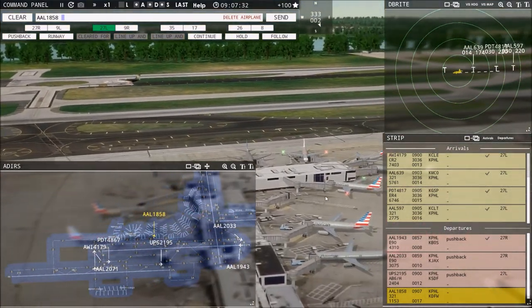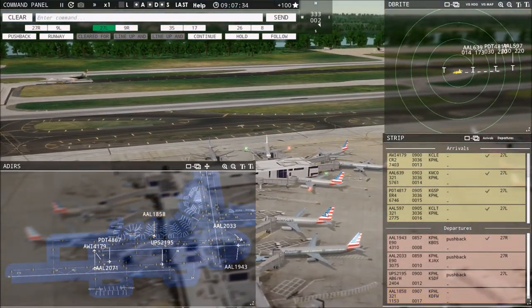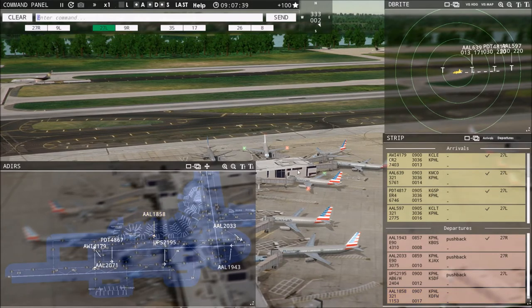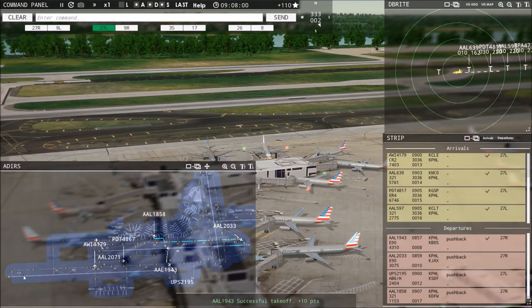Now what's this guy doing? American 1858 requesting push and start — I was ahead of scheduling. American 1858, pushback approved, expect runway 27 right. Now UPS 219er 5 is an arrival — this is going to be a trick. We're going to have to get him onto the active landing runway and get airborne quickly. American 2033, runway 27 right, line up and wait. Brickyard 4730 with you, runway 27 left — Brickyard, runway 27 left, clear to land.